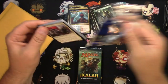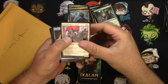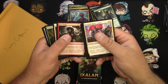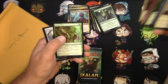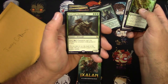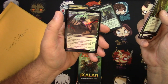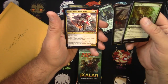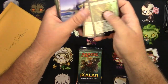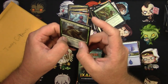Dominaria is going to rotate out — that's why I'm upgrading you one extra pack. Run Amok, Fungal Plots, Howling Golem, Steel Leaf Champion — that's a good rare — and an Urgoros the Empty One for a foil, plus an Adeliz the Cinder Wind. Steel Leaf Champion — I think that's pretty solid.